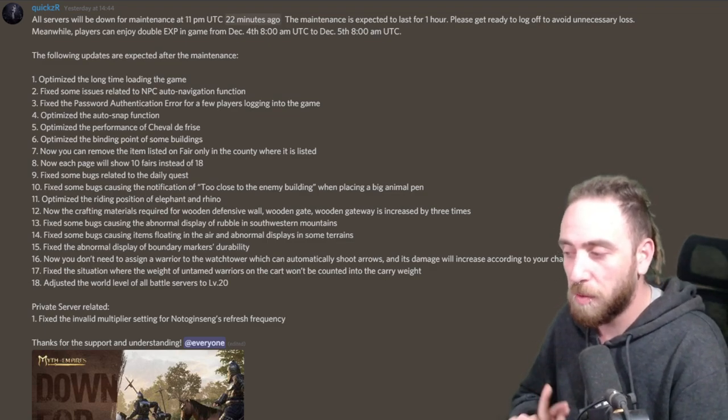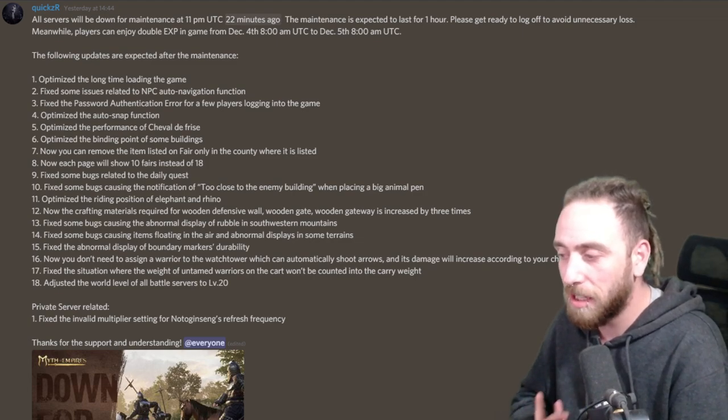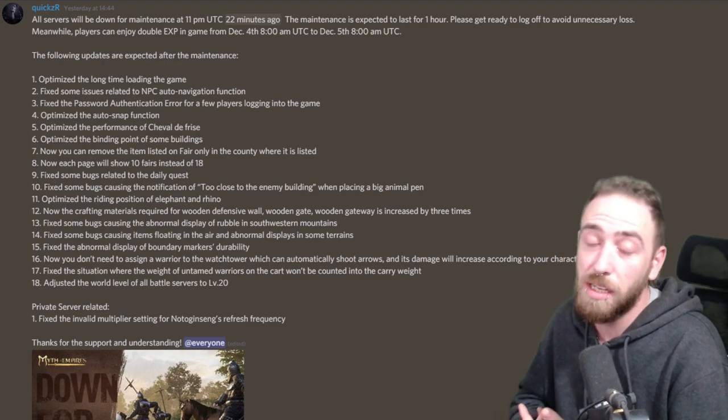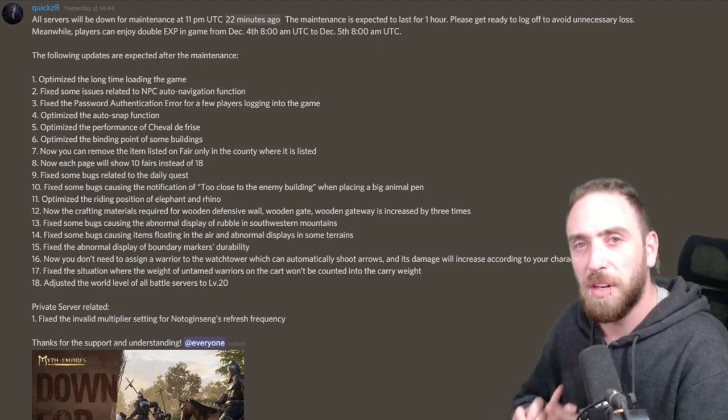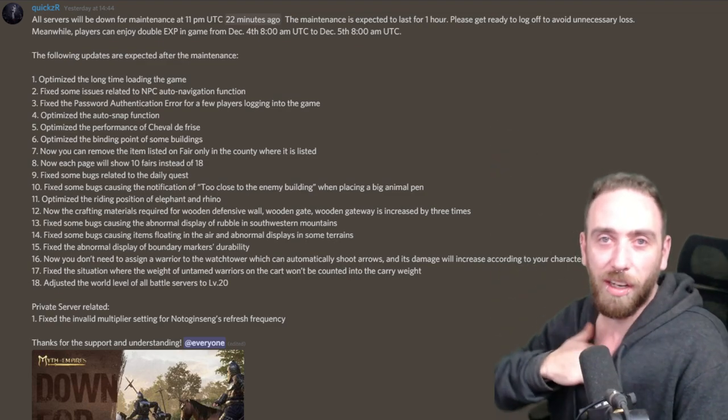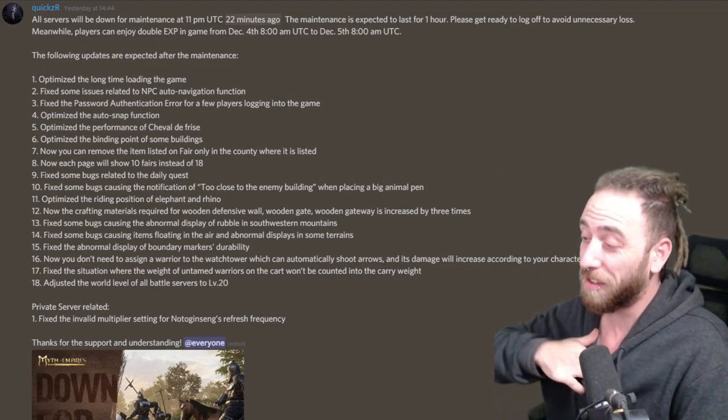They fixed some bugs causing the abnormal display of rubble in the southwestern mountain. They fixed some bugs causing floating in the air and abnormal displays in some terrains, so hopefully when you destroy a building now you won't have half your players up in the sky and falling to their death when they log in.